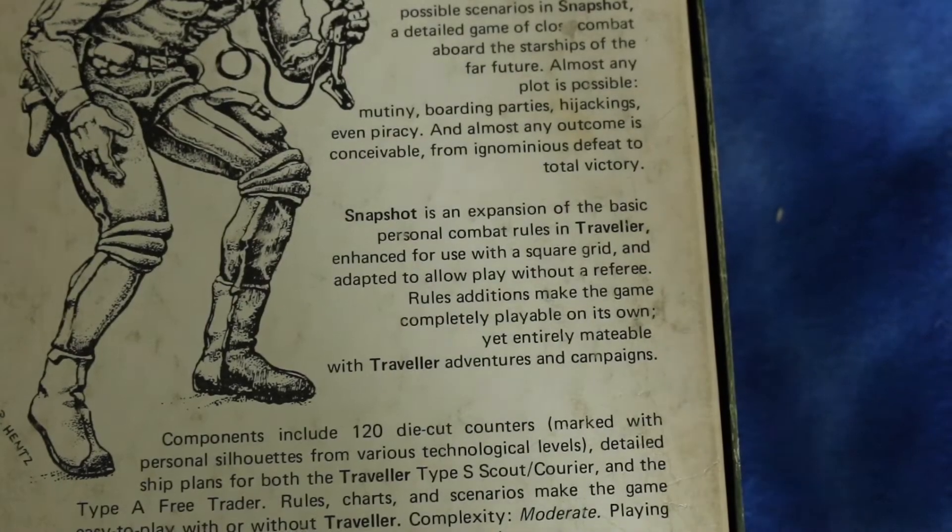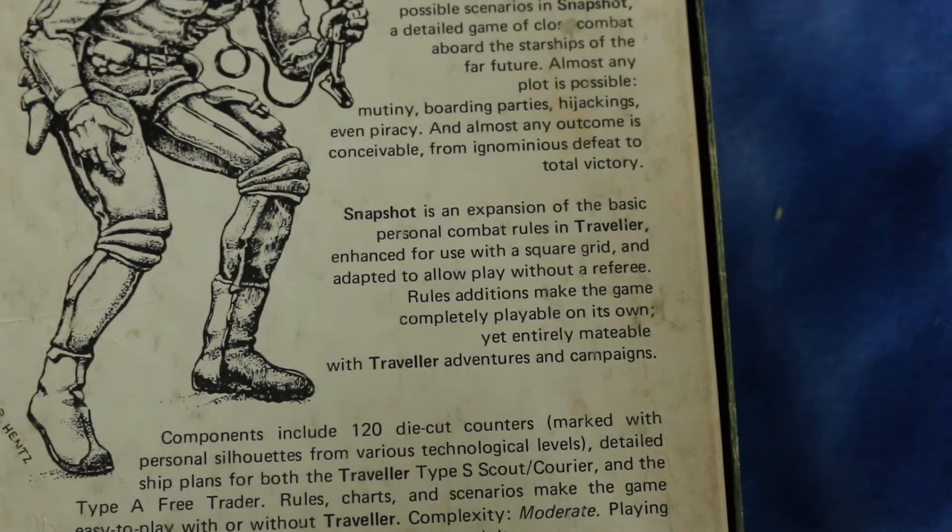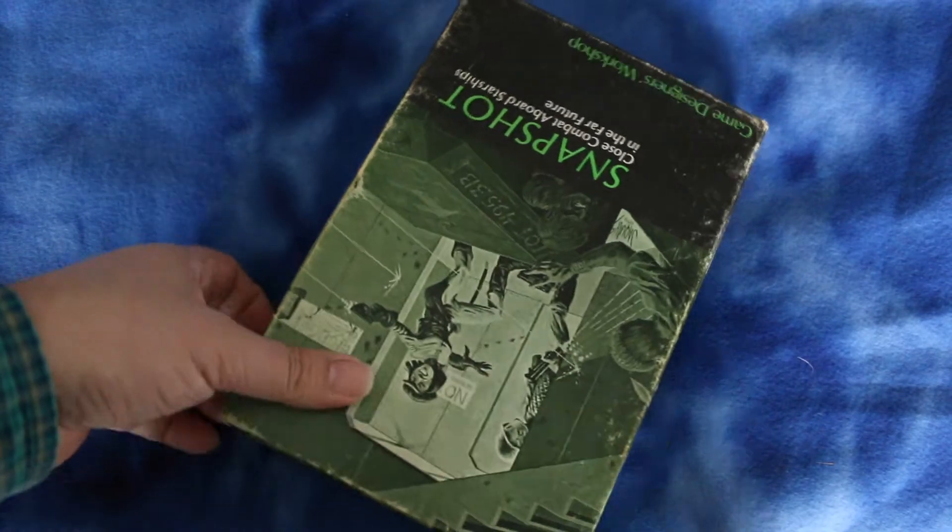Snapshot is an expansion of the basic personal combat rules in Traveler, enhanced for use with a square grid, and adapted to allow play without a referee. Rules additions make the game completely playable on its own, yet entirely meldable with Traveler adventures and campaigns. So you can either play this alone, or if you're playing a Traveler RPG, you can use this to resolve man-to-man combat.